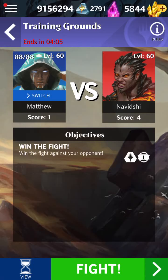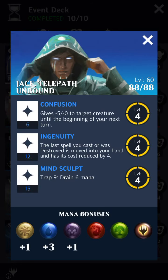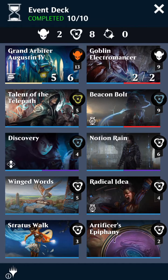I've already done Gideon — this is Jace, Jace Telepath Unbound. For his abilities: his first one at six loyalty gives minus five, minus zero to a creature until the beginning of your next turn. Second one at twelve — the last spell you cast or was destroyed is moved into your hand and has its cost reduced by four. And finally at fifteen loyalty for the ultimate, it places nine trap gems on the board, and those trap gems drain six mana from your opponent whenever your opponent matches them.